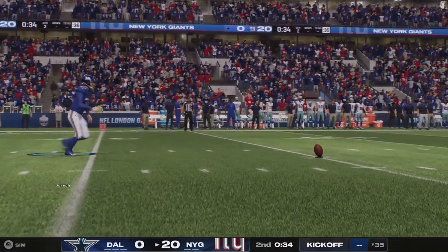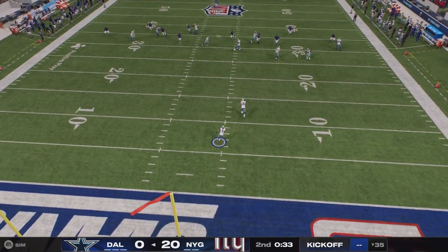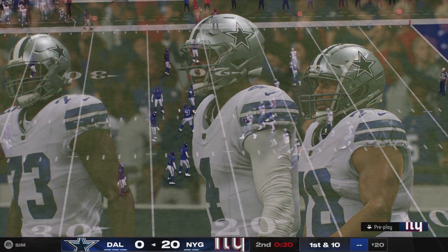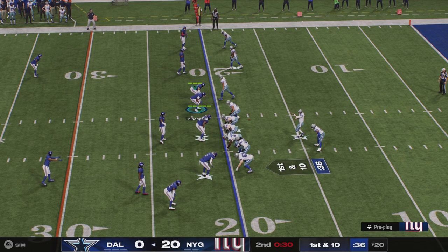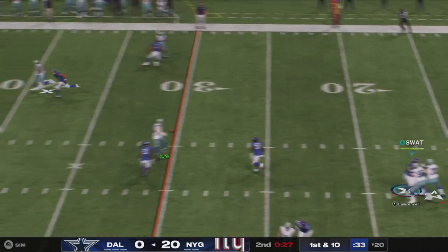One of the areas that kickers and quarterbacks are similar — they want to get into rhythm. No better way to feel good and get into that rhythm than to start a game two for two as a kicker. Only manages to get this back to the 20 before he's taken down. The Cowboys ready to go on offense a final time in this first half — losing by three scores, they'll have a final chance to take at least three off the deficit before halftime.